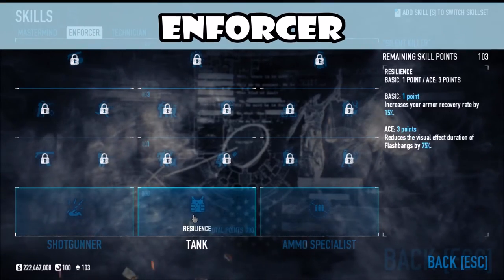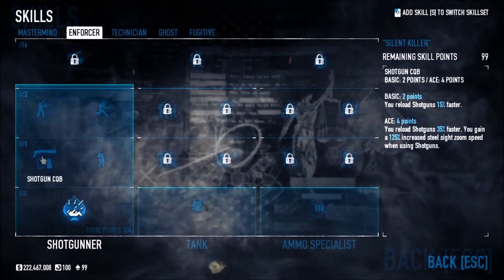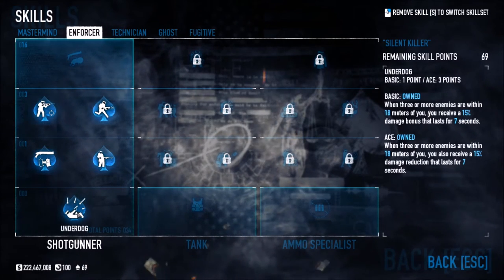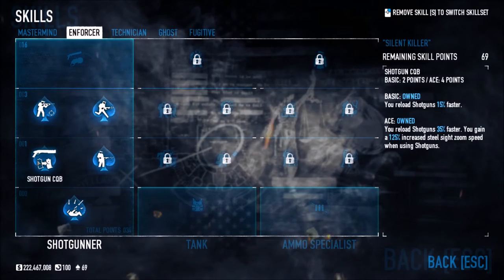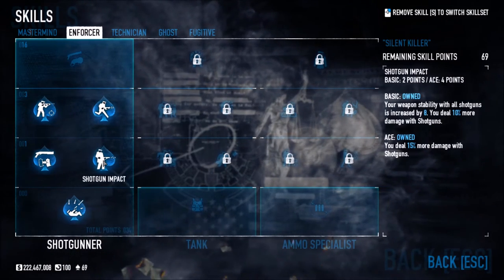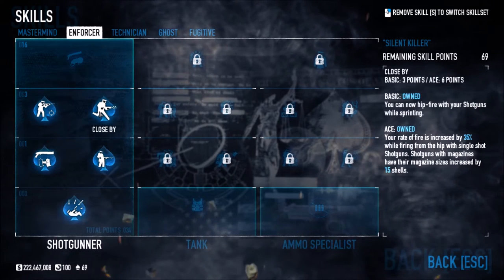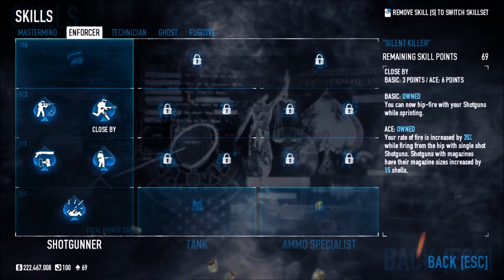Now moving on to Enforcer. We have Shotgunner, Tank, and Ammo Specialist. Shotgunner covers all the tips and tricks for a shotgun build — it's an awesome tree to go down. We have Underdog: if there are three or more enemies within 18 meters you receive a 15% damage bonus. Shotgun CQB increases reload speed with shotguns. Close By lets you hip-fire with shotguns while sprinting, and when aced your rate of fire is increased by 35% for single-shot shotguns.